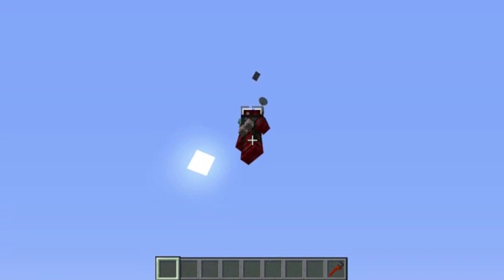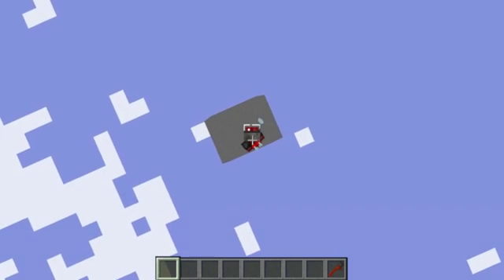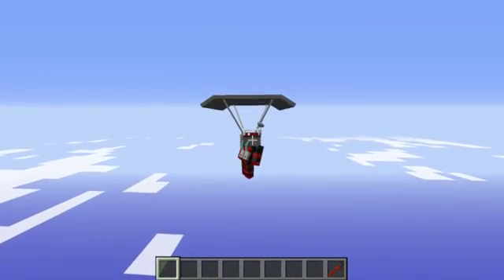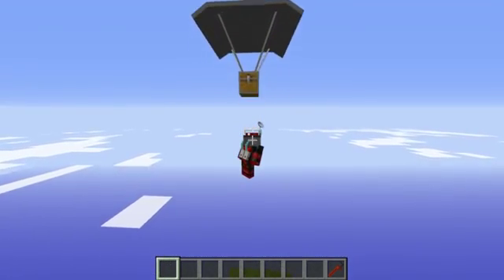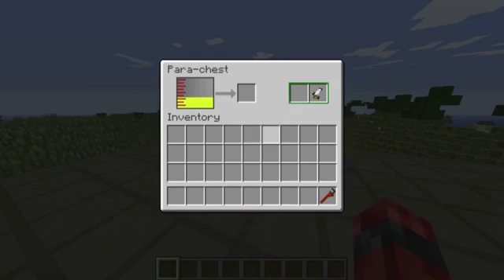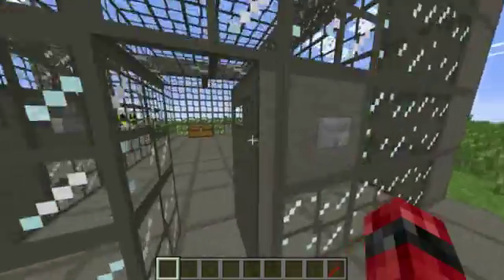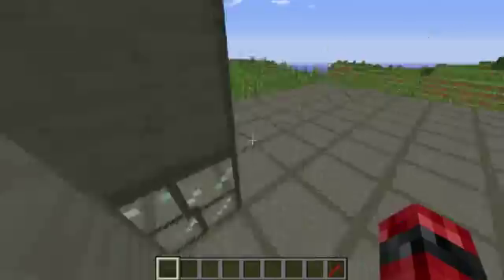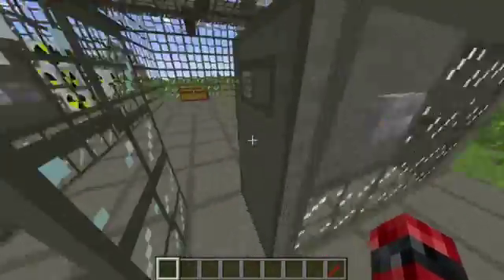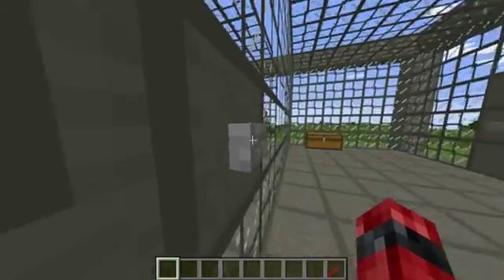We do not have a parachute, and as we can see up here there's a power chest. These land with you with all the materials that you have, for example your rocket, but you cannot open them while they are floating. I'll go down to Earth, and here we have another power chest of the tier 4 rockets. This is our facility which I have made for power.